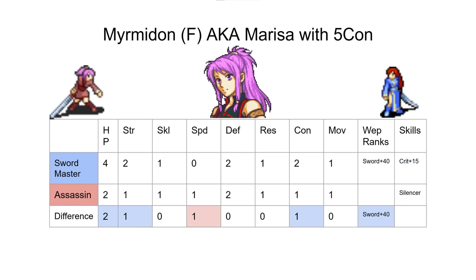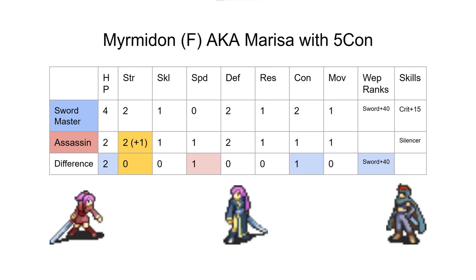Swordmaster has an edge here, but maybe Silencer actually looks a little more enticing on Marissa. Silencer is more enticing on Marissa not because her combat is good — it's because her combat is worse, which means she's actually more likely to kill things sometimes by proccing Silencer. And that's the first half of the classes.